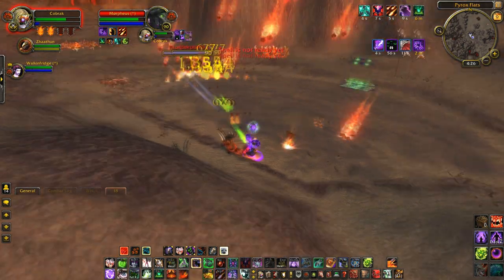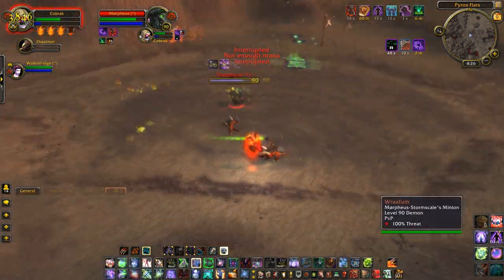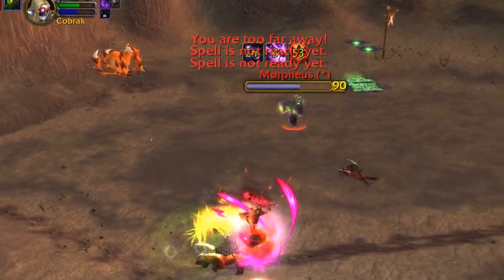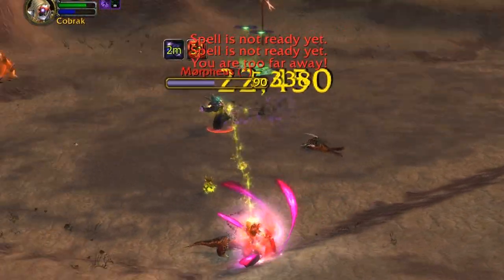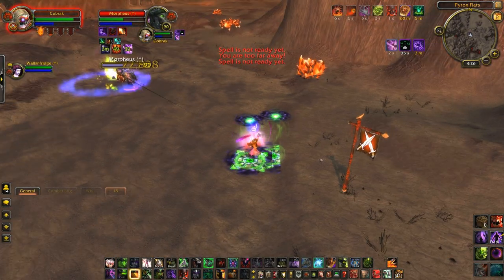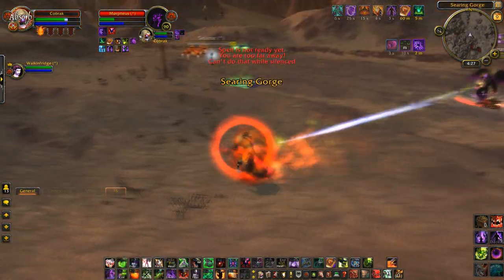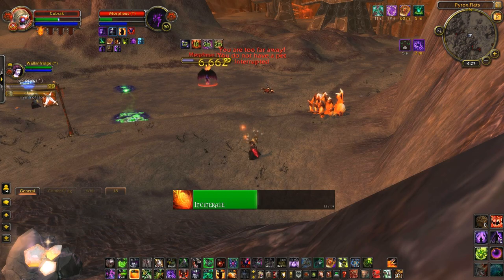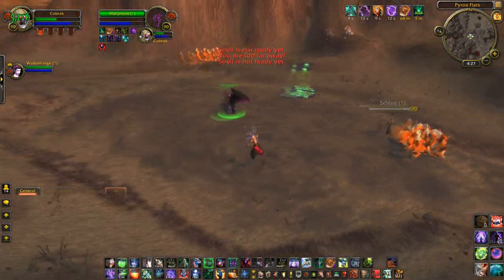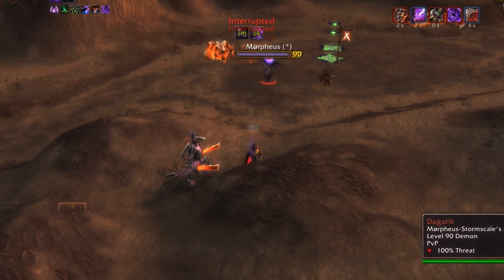Another trick you can do against Warlocks in duels with the help of the addon VileCooldowns is dodge their Shadow Fury stun. Watch your opponent's Shadow Fury cooldown on VileCooldowns — if you're fairly confident you can predict their next move, wait until the cooldown ticks all the way down to zero. If you're ahead in the duel it's quite common for your opponent to use cooldowns as soon as they become available, so I wait for a split second then hit my portal. In this first example I only manage to avoid a follow-up Howl of Terror and still get caught in the stun, but later in the same duel I get it just right — Shadow Fury ready, I wait just a moment as the fear breaks, then portal and dodge it. It's somewhat luck-based, but if you can kite well enough and have portal cooldowns to spare, you've really got nothing to lose by trying.